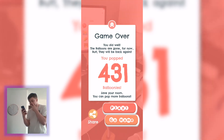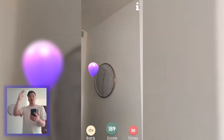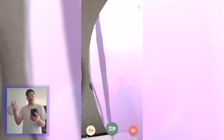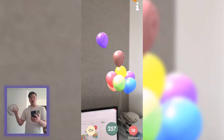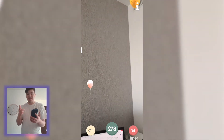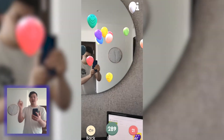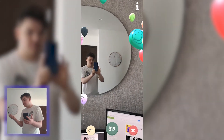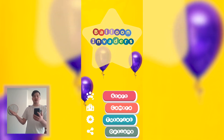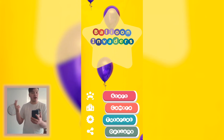Do you guys think I can beat 600? Maybe add in different variations as well — because you have a bunch that give you plus points, minus points, and extra time, maybe give a pause-the-time balloon too. Like, if you pop a certain color like a gold balloon, it pauses the time and gives you extra time to pop the balloons — I think that would be cool. Also, making the balloons look a bit different, not just different colors but different styles.